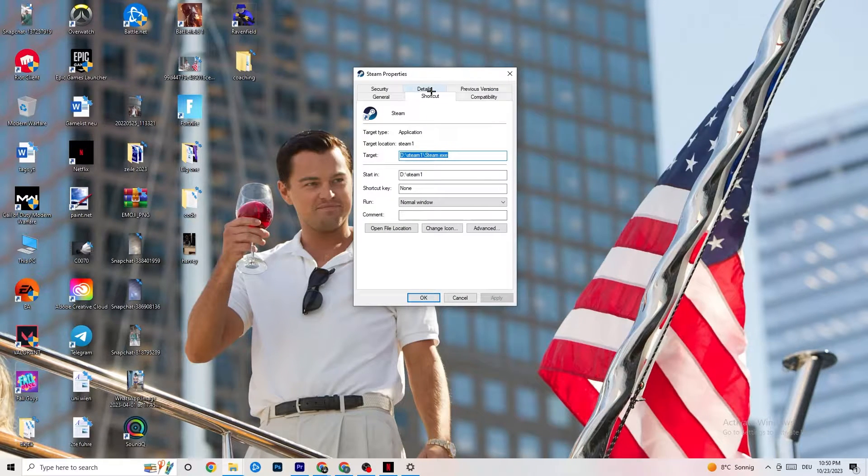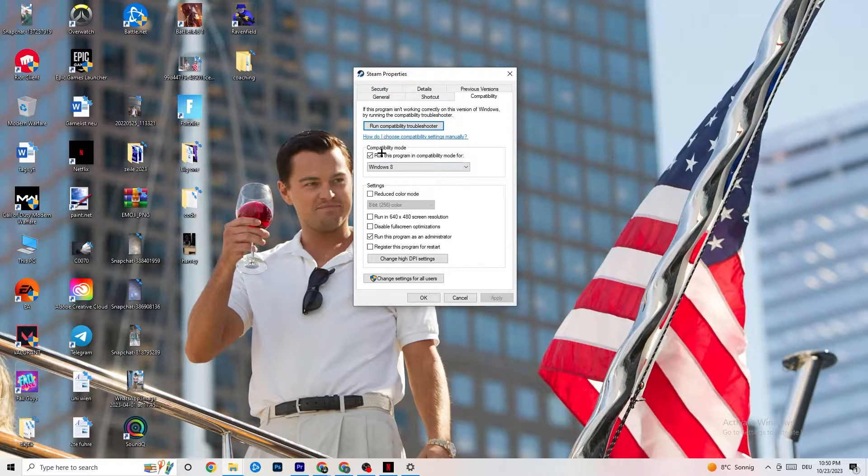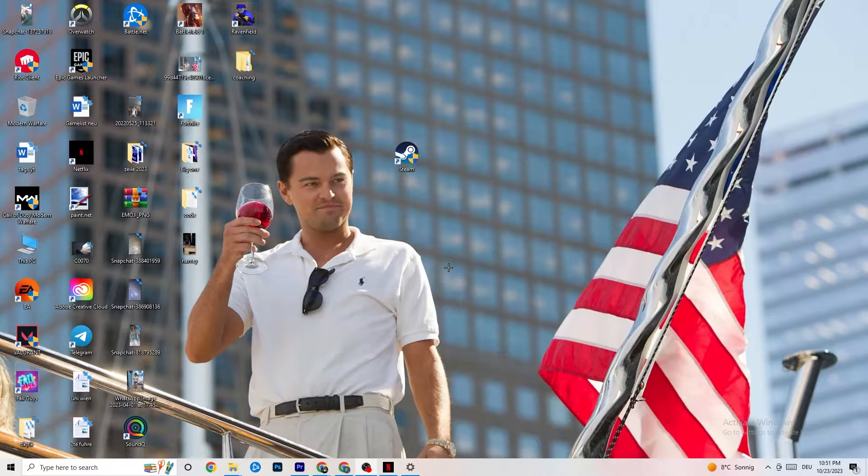Right-click your launcher again, go to Properties, click on the Compatibility tab, and copy these settings. Enable 'Run this program in compatibility mode for' and select the latest version available — for me that's Windows 8. Disable 'Reduced color mode,' disable 'Run in 640x480 screen resolution,' disable 'Disable full screen optimizations,' and enable 'Run this program as an administrator.' Click Apply and OK. Restart your PC — afterwards you'll see the administrator symbol on your launcher and it will always launch in administrator mode.